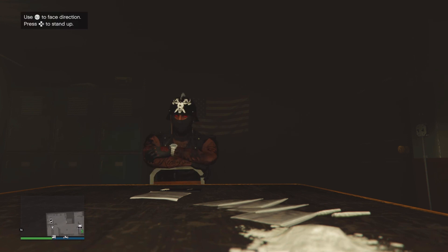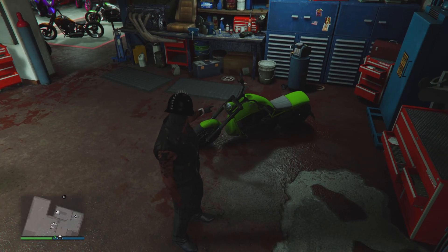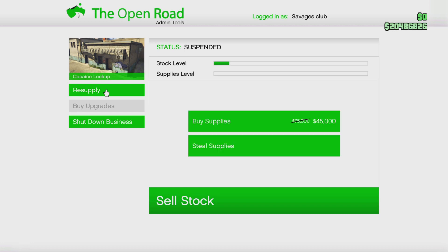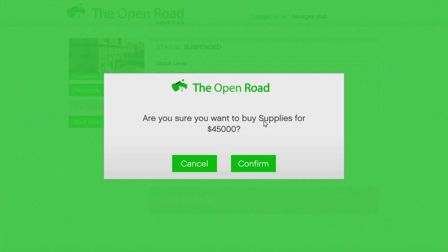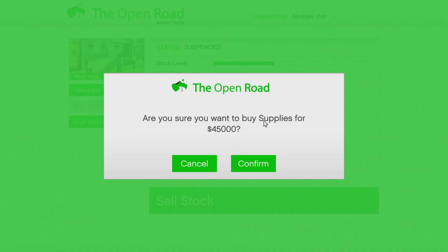This week they added double money to all biker work and challenges, including the contract missions inside of the biker club and the biker sale missions to the customer. For your businesses, resupply is normally $75,000 to fully resupply, but this week the resupply to refill entirely is $45k for every business you own.